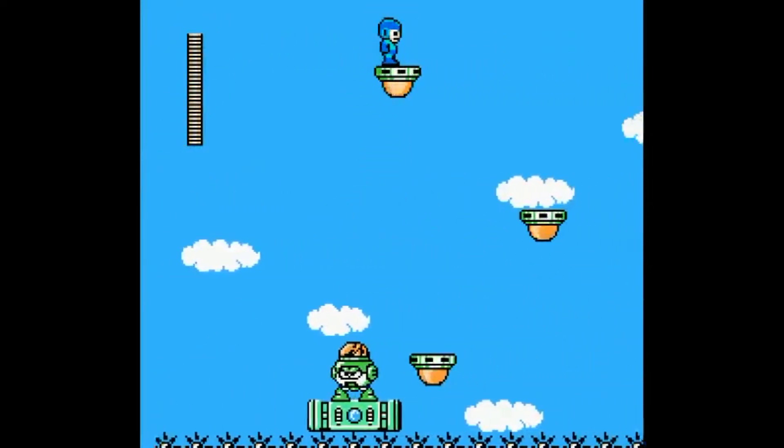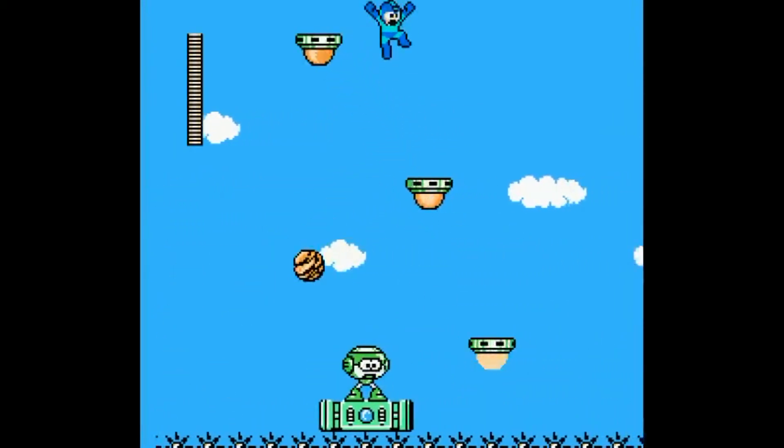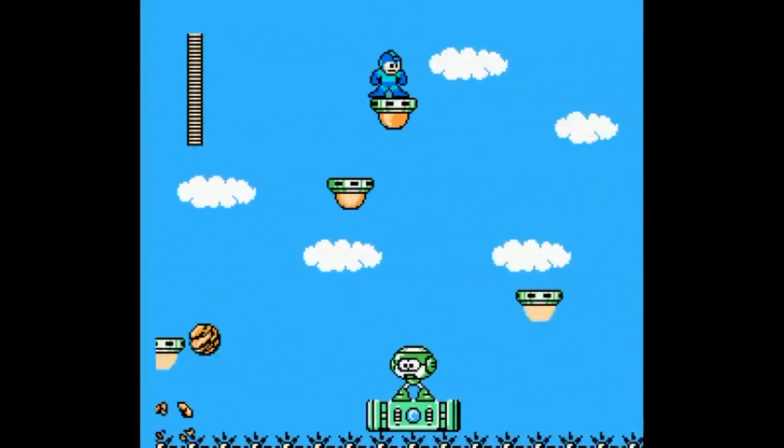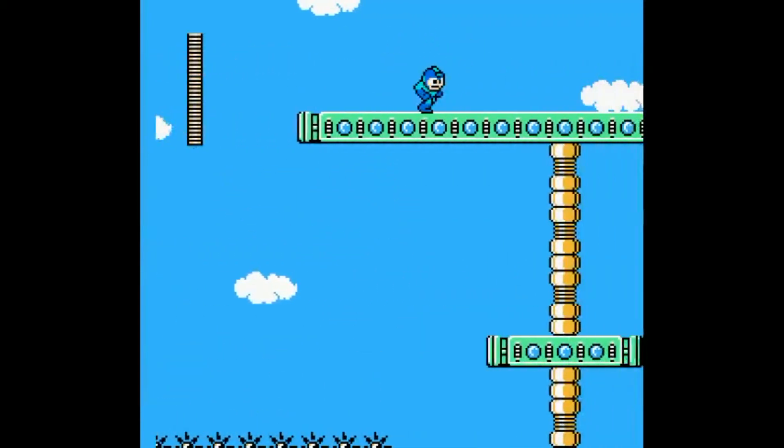Oh goodness, I didn't kill him this time. That's going to be a bit more difficult. And there — you don't really have to kill any enemies in this room. Just know what platforms to jump on so you won't get hit by the rocks, and especially so you won't get stuck in between those two enemies.